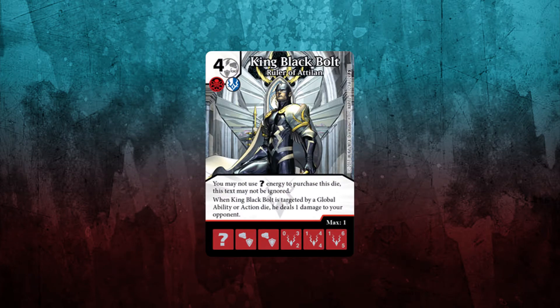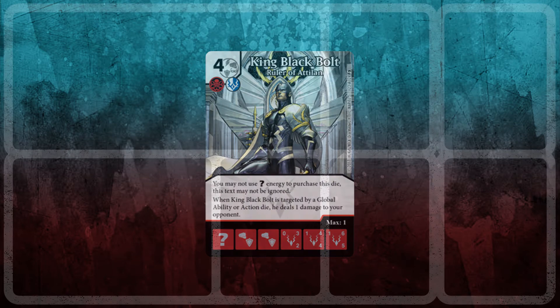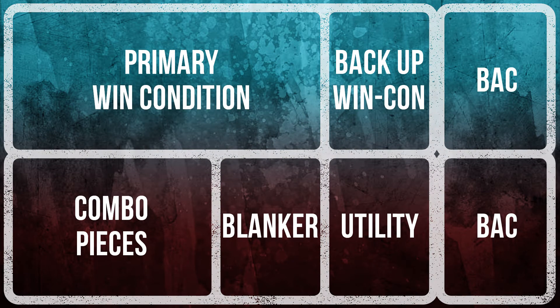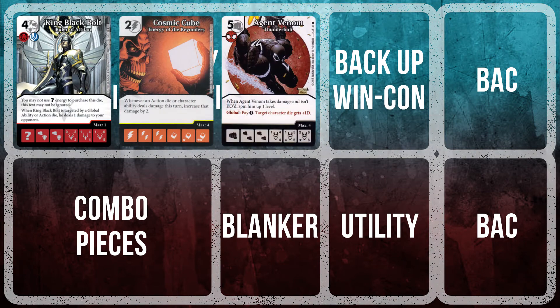I decided to bring King Black Bolt to see how it would fare against other good teams and players. The win condition of the team is King Black Bolt, Cosmic Cube, and the Agent Venom global. The goal is to get King Black Bolt out, use a Cube, then target him over and over with the Agent Venom global — paying one generic energy to deal one damage. Cosmic Cube makes that three damage per target global, allowing double-digit damage by turn four.